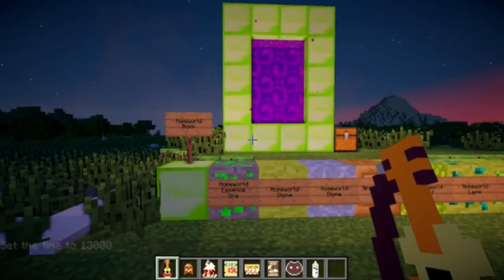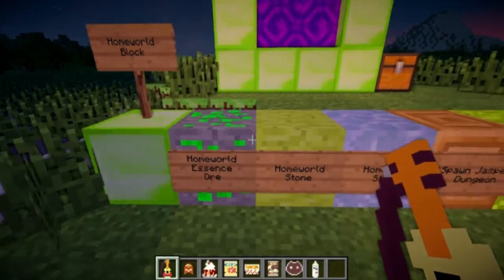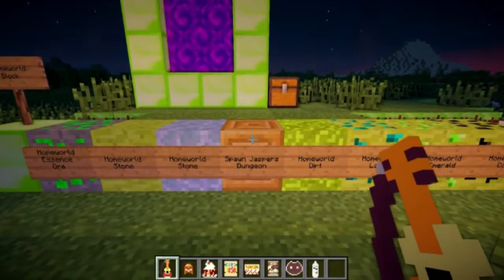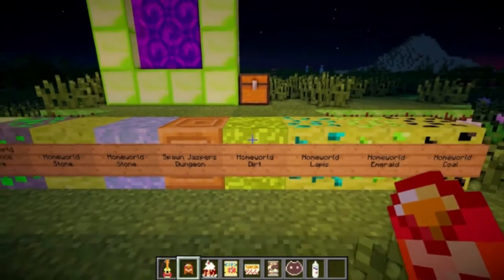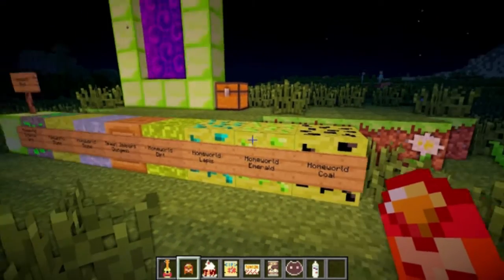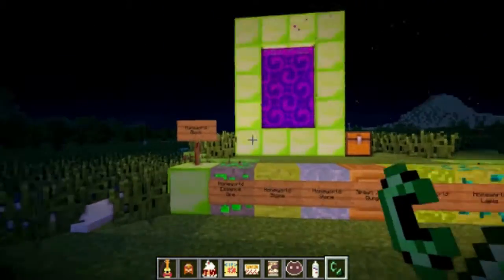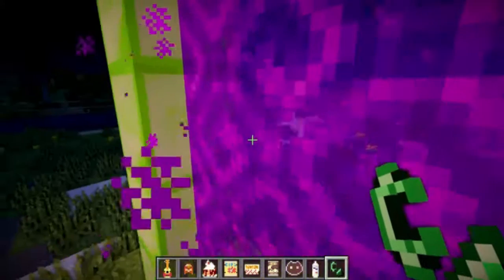For the Crystal Craft part of this mod review, here is the Homeworld block, the Homeworld essence ore, and the Homeworld stone. Here is the spawn — this is what you need to spawn Jasper's dungeon to fight Jasper, and I'll demonstrate that later. Here's the Homeworld dirt, the Homeworld Lapis, the Homeworld emerald, the Homeworld coal. You can find the Lapis, emerald, and coal in the Homeworld. You need to make a Homeworld flint and steel to get to the Homeworld — you take the Homeworld block and make a portal out of it, light it with the Homeworld fire, and go in.